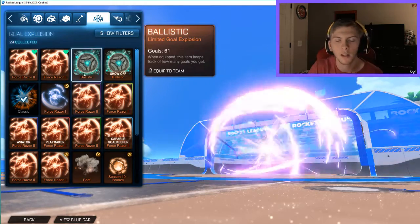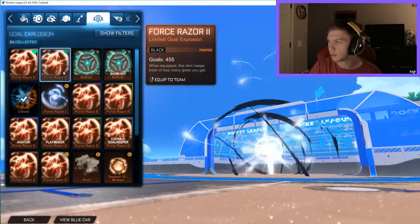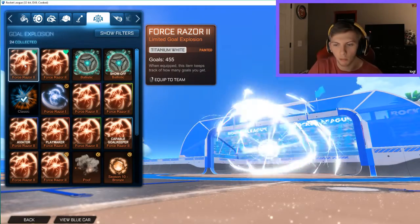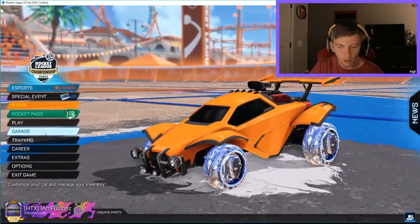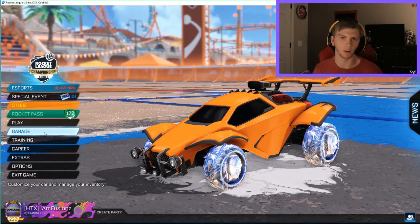Two of my favorites, which should be the last items: the black Force Raiser — look at how nice that looks, that's awesome — and the titanium white Force Raiser, which I use on every single car I have. That's it for all the items I have so far in Rocket Pass 3.